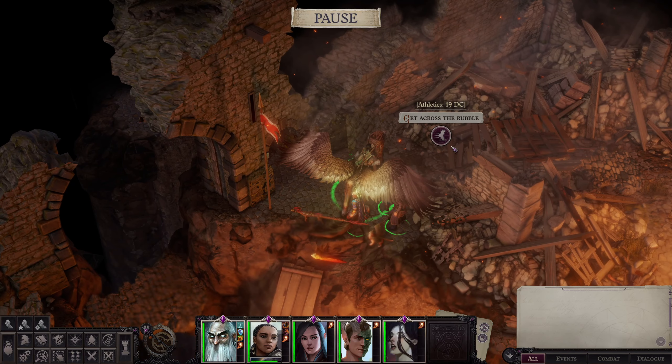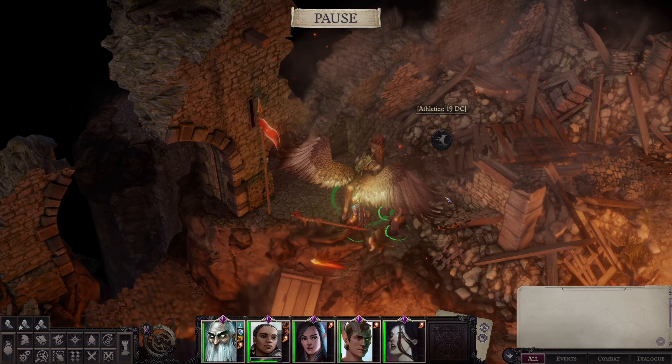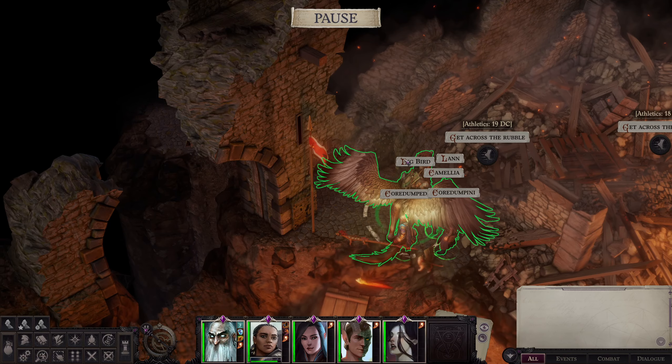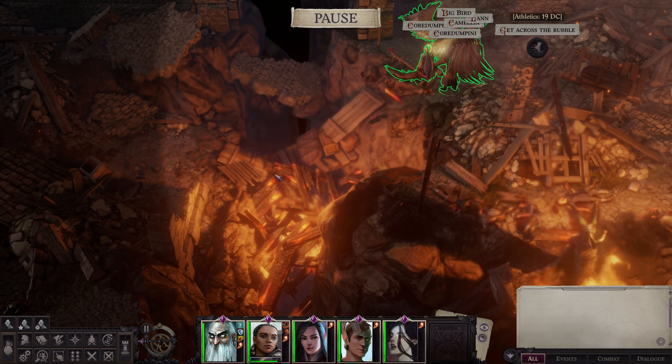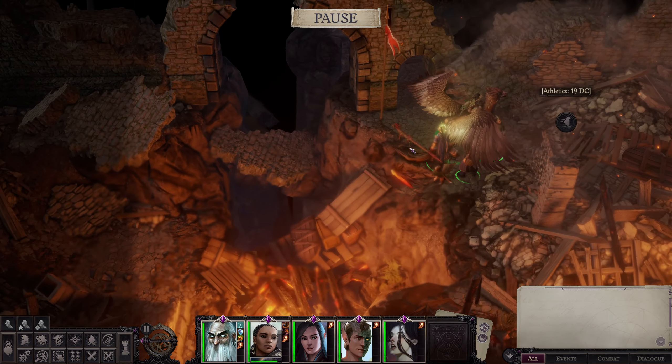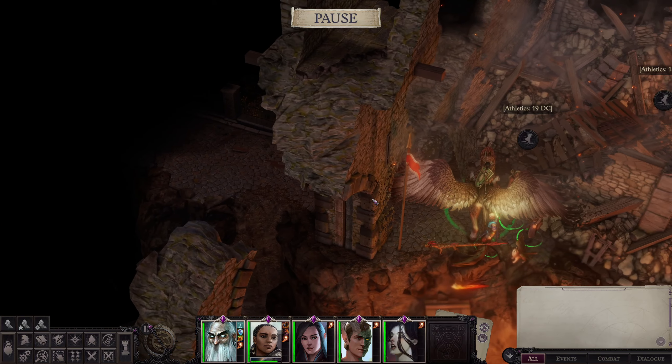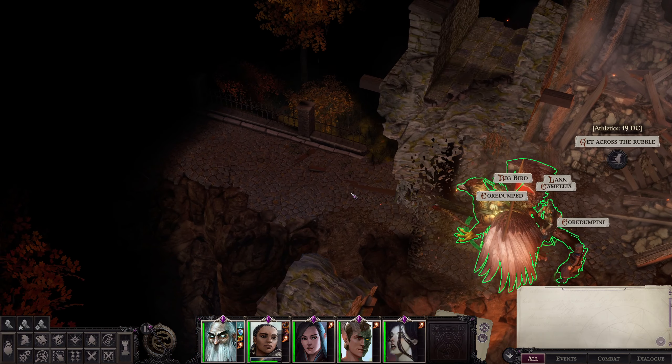Hello everyone, welcome back to the channel. My name is Cordempt and we are back for some more Pathfinder: Wrath of the Righteous. We are a little bit below halfway on the market square — we cleared this entire region. We did not pick up Ember; I'll only pick her up later for more experience gains. We are now on this side after building the makeshift bridge, so we're not going to go here yet — we're going left as there are some interesting things happening here.